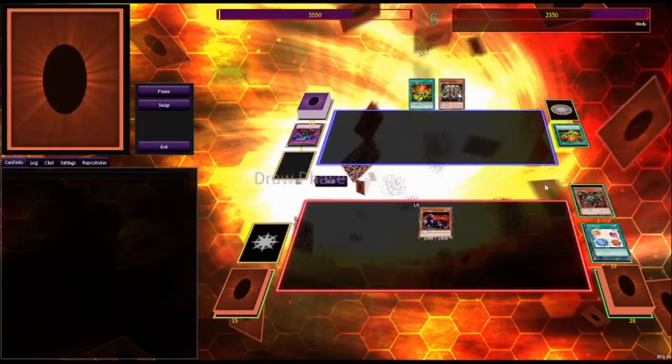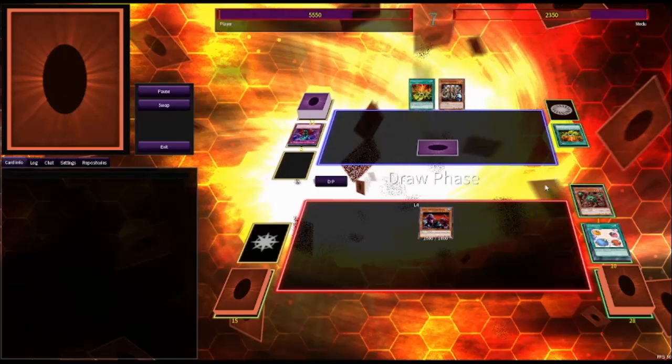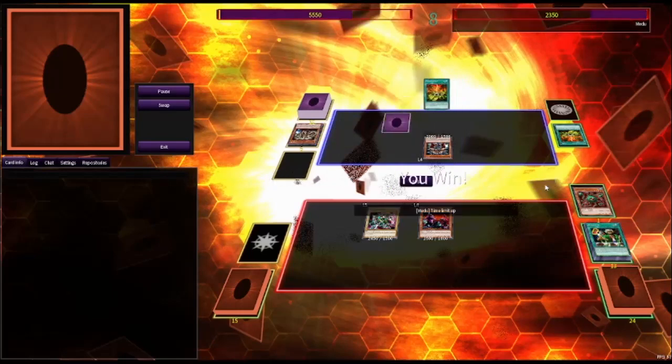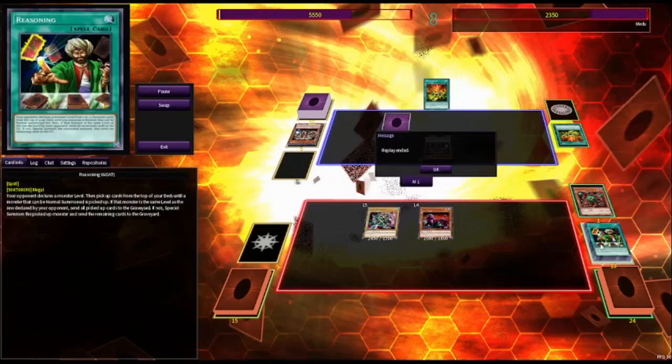I am still ahead on life points, but at this point I'm very worried because I have no cards in hand. I end up topdecking a Reasoning and hitting a Gigagagigigo. They end up timing out here — this is where our conversation began, where they were confused why Fenrir didn't get summoned. It's just because Fenrir can't be normal summoned, and Reasoning's weird in the sense that even though you can special summon Fenrir, it is not a card you can hit off of Reasoning. Fenrir has to be properly special summoned first anyway, so it couldn't be Premature Burial'd or something. But yeah, that was game one.